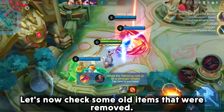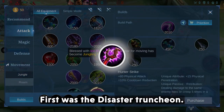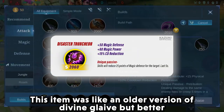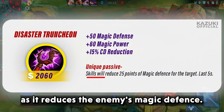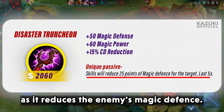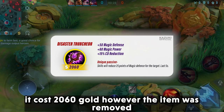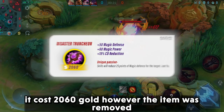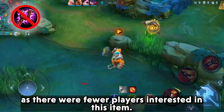Let's now check some old items that were removed. First was the Disaster Tension. This item was like an older version of Divine Glaive but better, as it reduces the enemy's magic defense and also grants magic defense. It cost 2060 gold. However, the item was removed as there were fewer players interested in it.